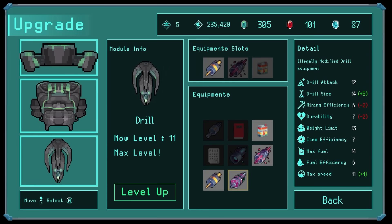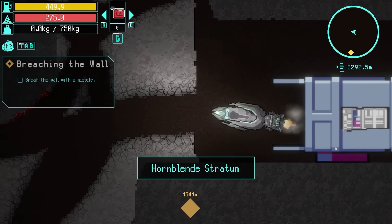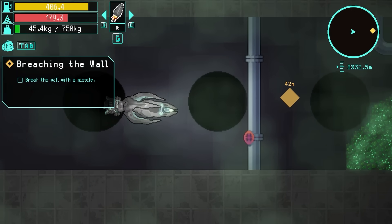I've also got an illegally modified drill equipment - that increases the drill size even more. Yes please! Look at the size of my drill - you can't tell me you've seen one that big before. So we're back down here. There is a pipe - do I need to like shoot that? Boosh. Oh no, it went straight past. Oh, that's how you get the uranium - you blow it up with missiles!